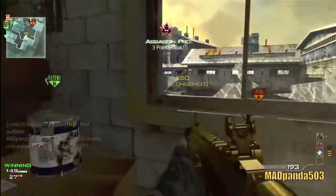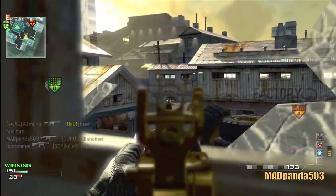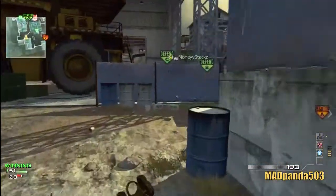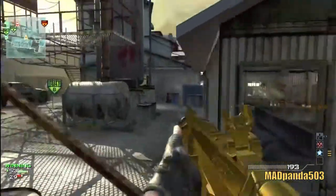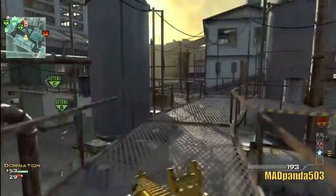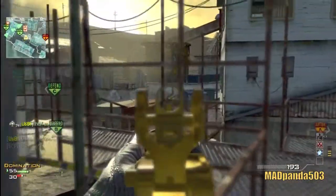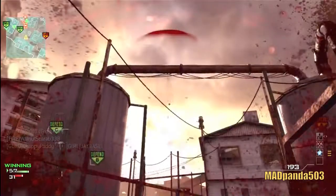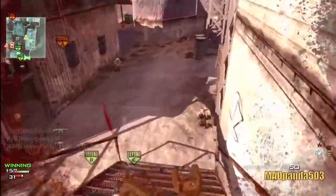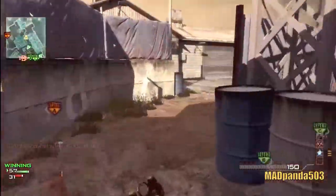What's going on guys, my name is Alex, also known as Mad Wiener Liquor 503, and today I have another ACR MOAB for you all to enjoy on the map Carbon. I'm using this almighty powerful gun with the classic setup: silencer and extended mags. My MP9 is silenced, and my first three perks are Scavenger, Hardline, and Stalker. Then I unlock Sleight of Hand, Assassin, and Marksman.